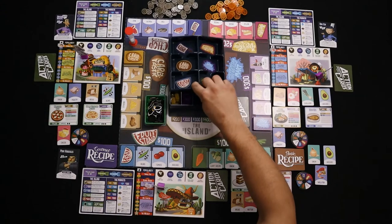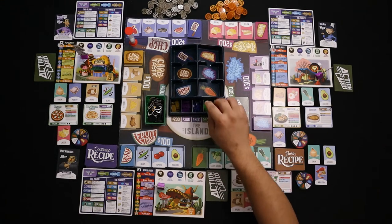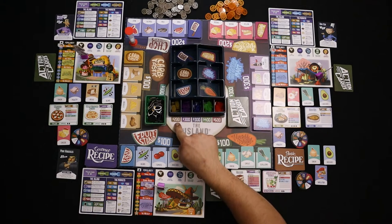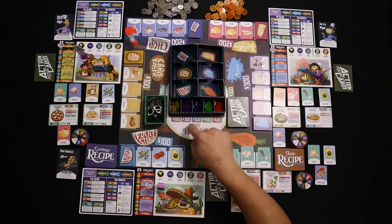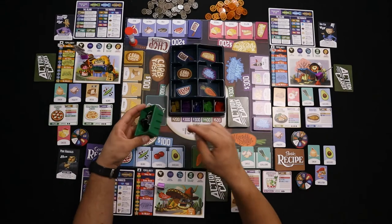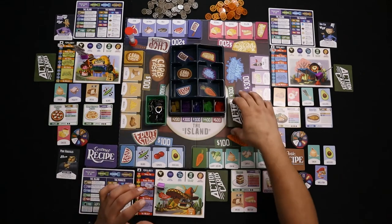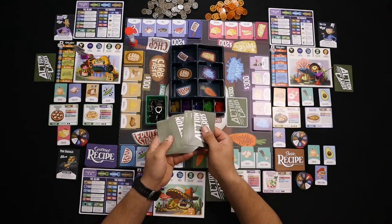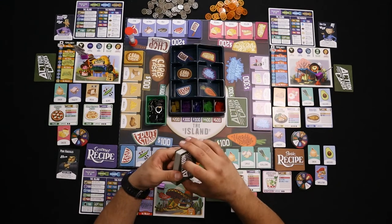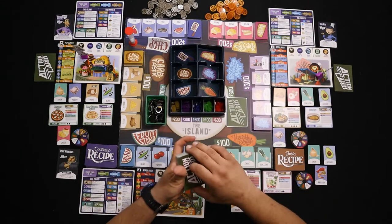To set the game up, you want to take the tray and set it in the center of the board. Take all the different colored clips and put them in their respective spots — the yellow, purple, blue, green, and red. Then you want to take the garbage tokens, put them in the garbage can, and set them on the garbage space. Shuffle all the action cards and then place those here in the action cards area.